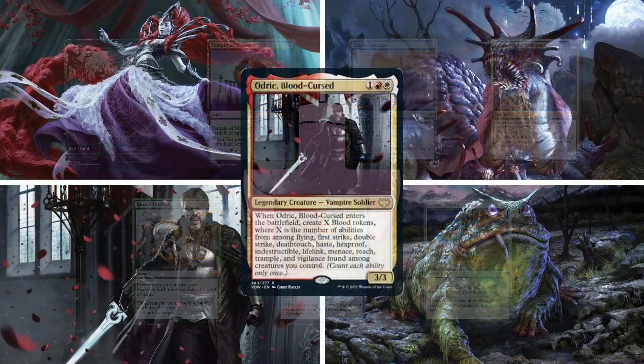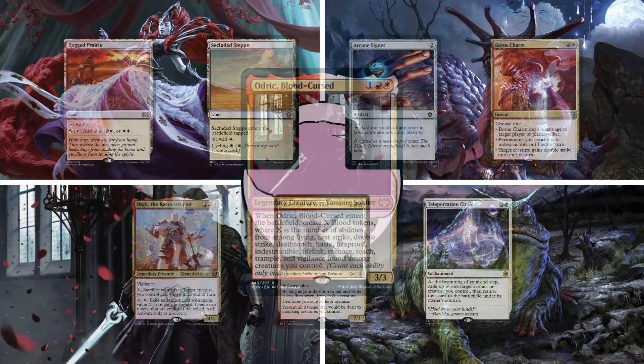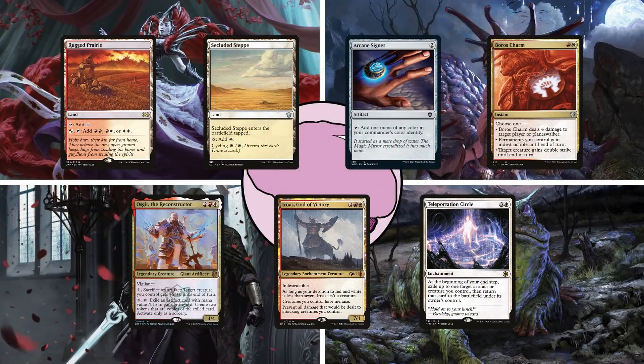Next up is Ethan on Odric, Bloodcurst. Everyone in the group rated this card super low when it was spoiled, but Ethan was determined to prove them all wrong. This deck is focused around creating blood tokens with Odric's enter-the-battlefield ability and then using those tokens in various ways to accrue value. His starting hand has a Rugged Prairie, Secluded Steppes, Arcane Signet, Boros Charm, Ozgear the Reconstructor, Iroas God of Victory, and Teleportation Circle.